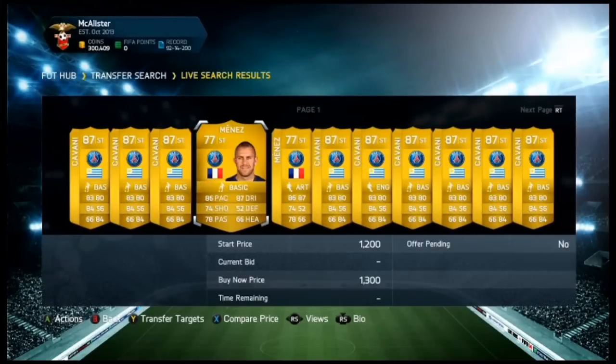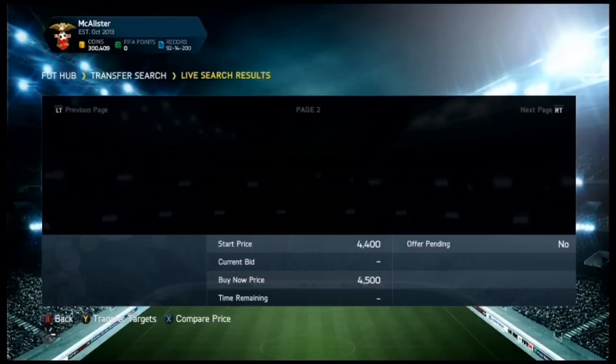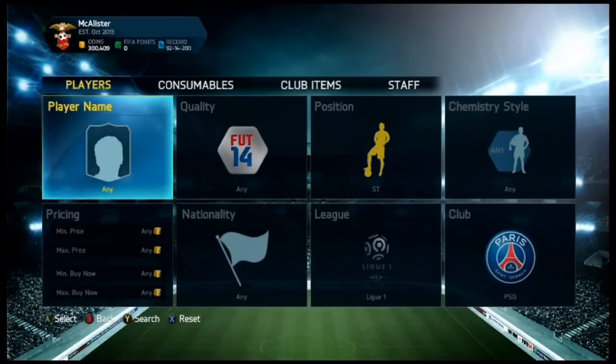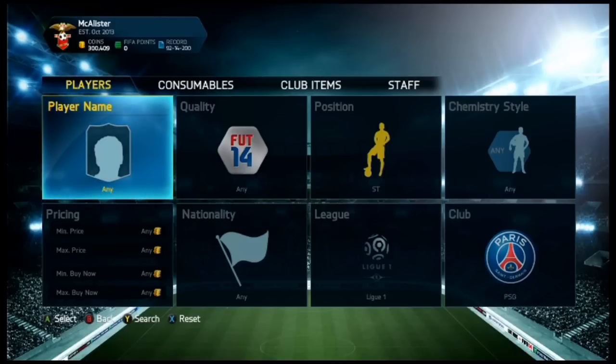So he's around about 900 coins as a striker, 800 somewhere around there. Basically, people apply chemistry styles and position change cards on them — like Cavani. I bought a few, so you can have Menez and Cavani up front.